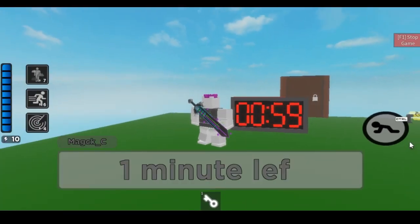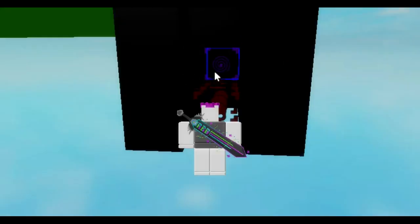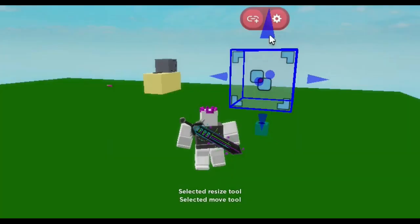How to make a match timer in Piggy Build Mode. First, make a room separate from your map and place a few death blocks there. Then place a teleport block near it and set it like this.